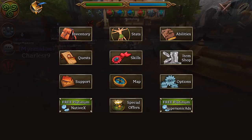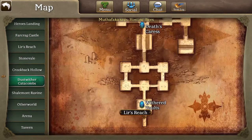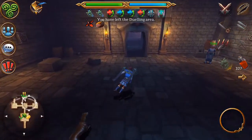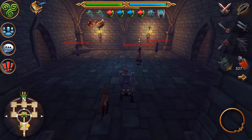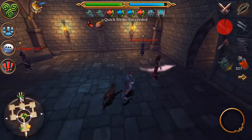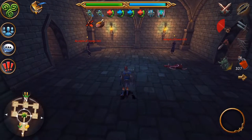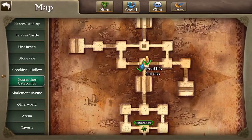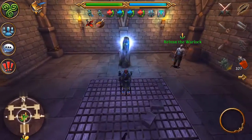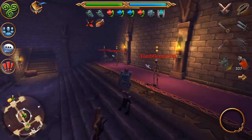The next place I want to show you is the Catacombs. Go in here and clear these guys — they're really easy to kill. These are for level about 17 to 20 or so, and then once you're about level 20 they start not being on par with your level. You can start killing these guys as they spawn really fast.